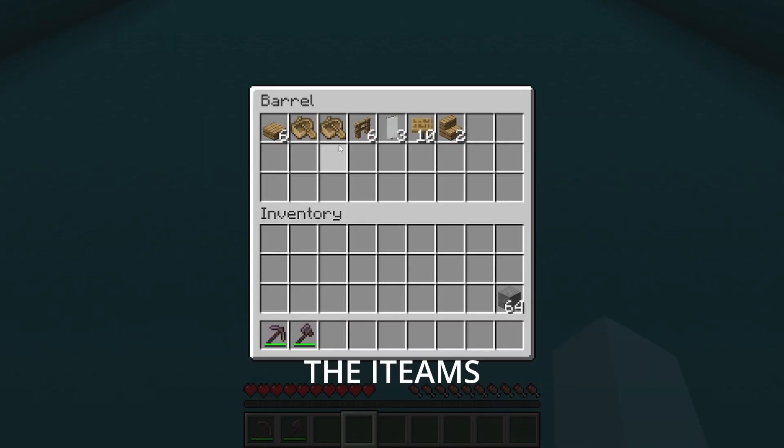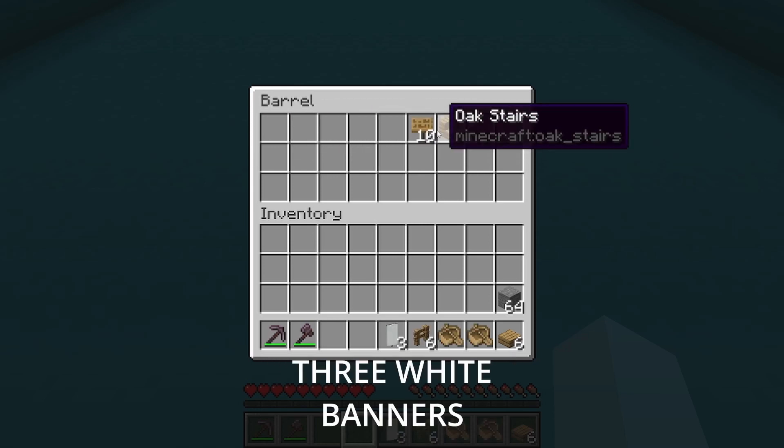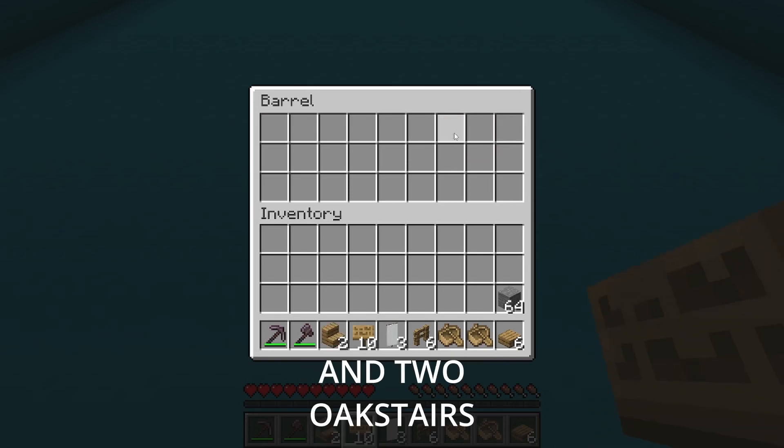Start off by grabbing 6 oak slabs, 2 oak boats, 6 oak fences, 3 white banners, 10 oak signs, and 2 oak stairs.